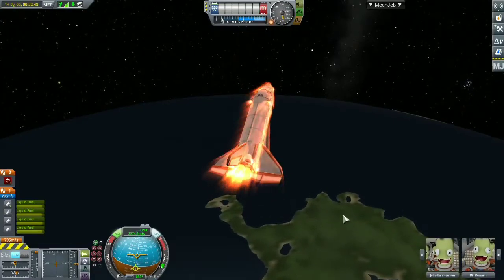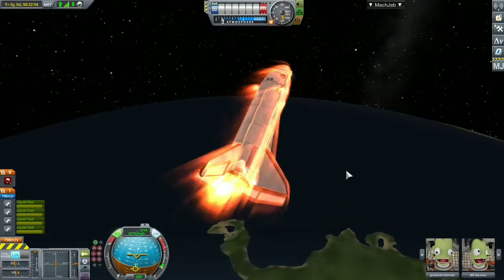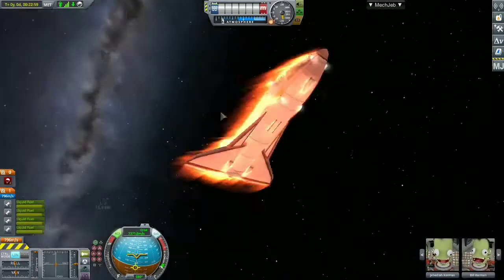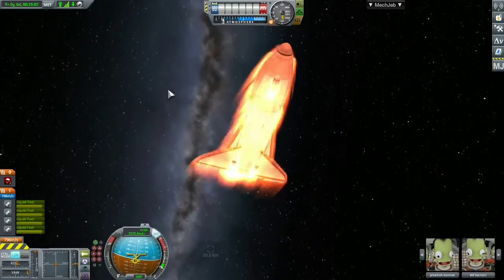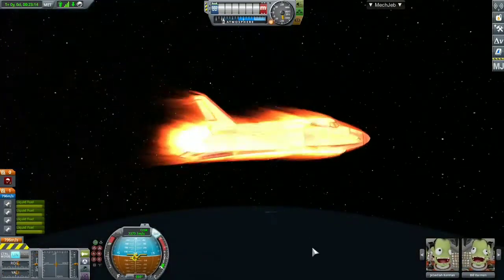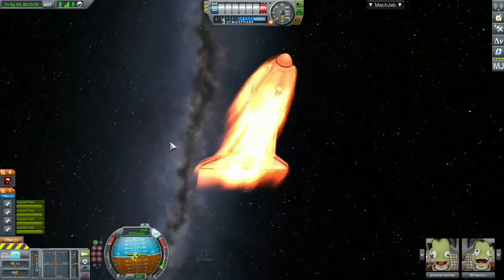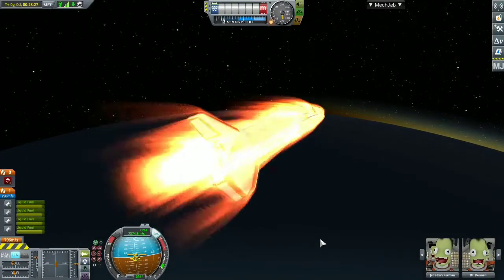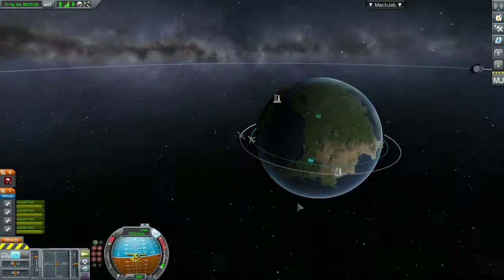We're going back into the atmosphere. The space shuttle is stable and not spinning, but the moment I turned off RCS it started to wobble a little bit. SAS still has it under control. I have generators in the shuttle to keep the battery power going.